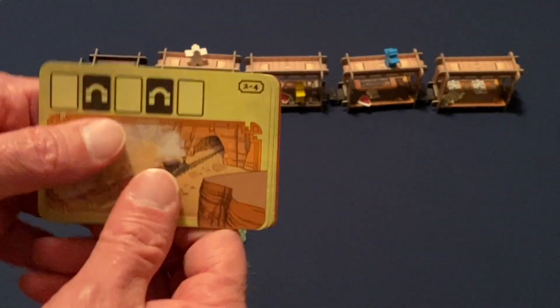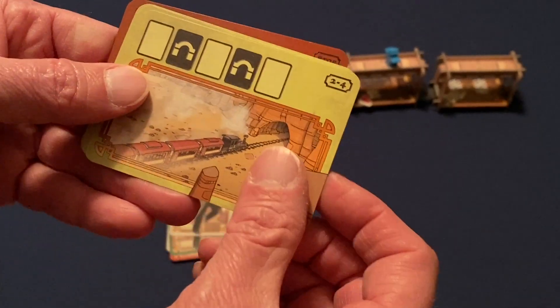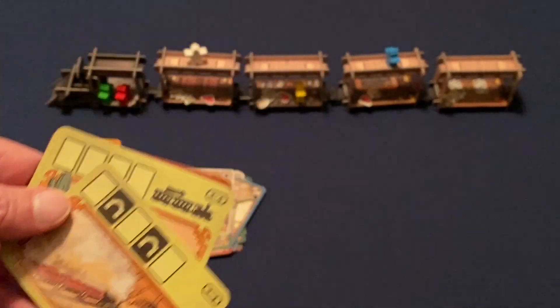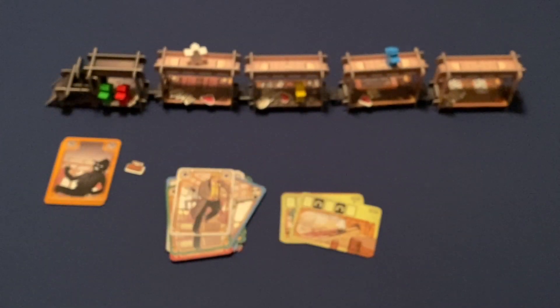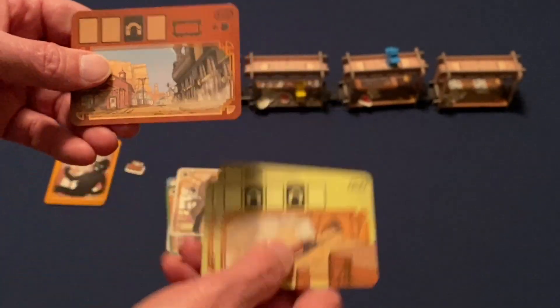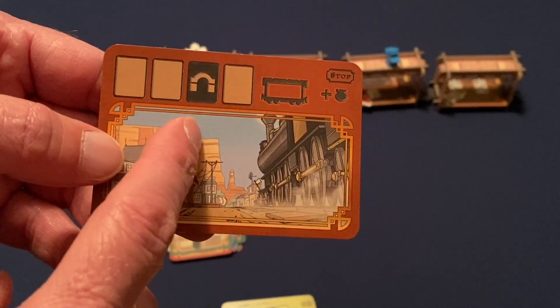Cheyenne robs the only item in the locomotive — the $1,000 strong box — and places it on her player board. Ghost runs, and Tuco punches Cheyenne, making her drop the strong box back into the locomotive. Doc shoots Ghost, giving him a bullet card. Cheyenne moves the Marshal, and Ghost moves the Marshal back. If there was an action on the end of the round card, it would be performed; otherwise the card is discarded and passed to the next player.